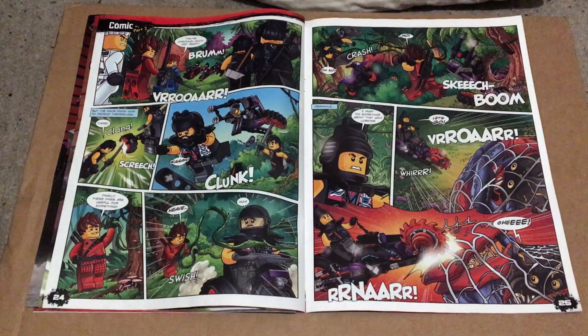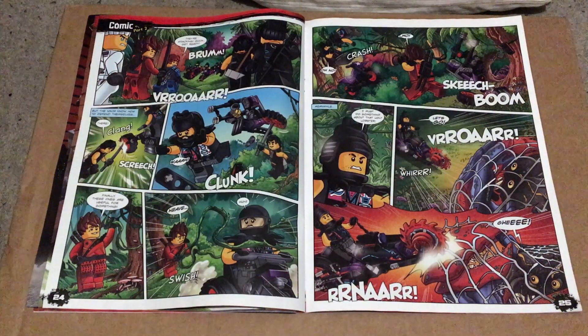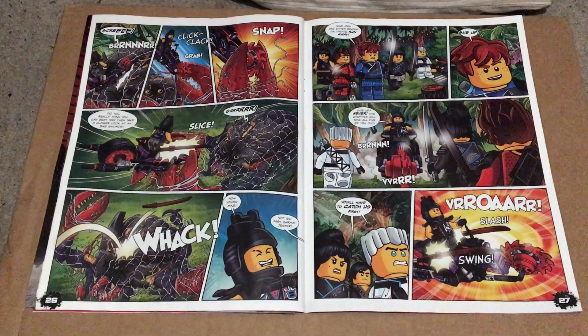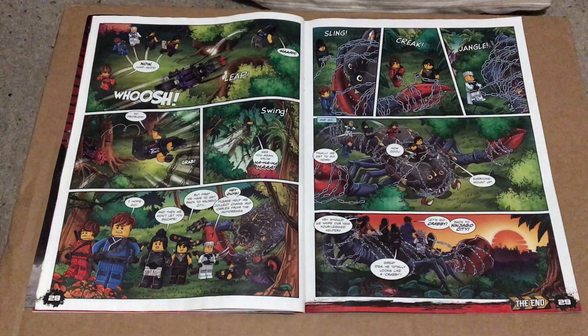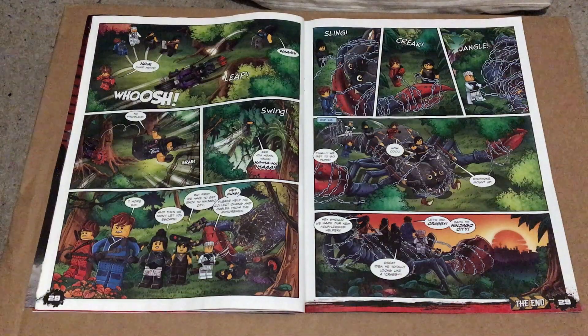On pages 24 and 25 we get the second part of the comic, in which the Sons of Garmadon attack the Ninja with the gang leader attempting to free the giant crab. The crab fights back and grabs the gang leader, who then shoots his bike swords at the creature to blind it. On page 27 we see the Ninja taunt the gang leader into chasing them. On the final pages, the Ninja evade the attack causing the gang leader's chopper to crash and the gang to run away. Zane then comes up with the idea of using chains and cables from the bikes to mount the crab and ride it back to Ninjago City.